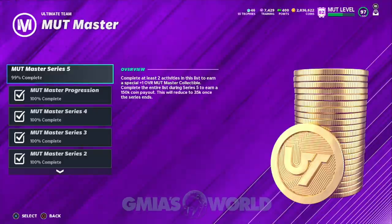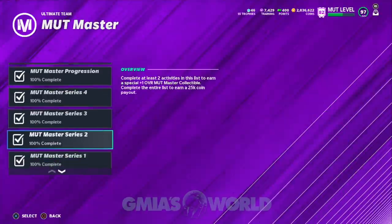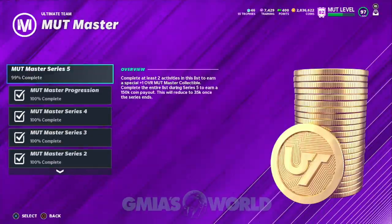Just remember, if you're watching this video and Series 5 has already passed, you will not get the same coin payout. It tells you right there in the reading — this will reduce to $35K once the Series ends. So it's going to go from $150K to $35K if you don't get it done during Series 5. Every Series has been like that and all of you guys have been able to take advantage of all four Series. This is no different, and I'm going to show you guys how to get it done.